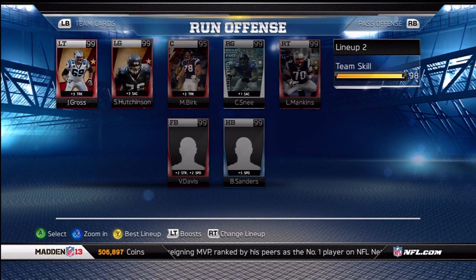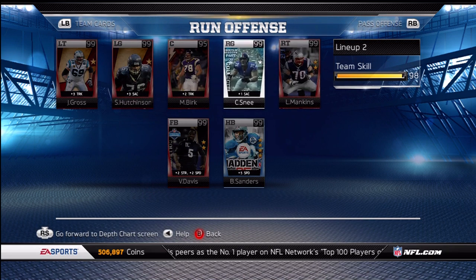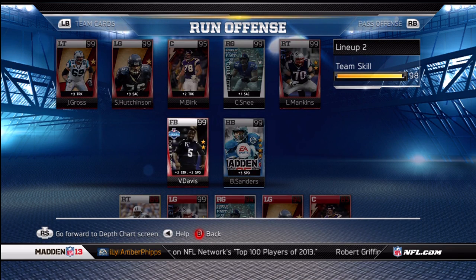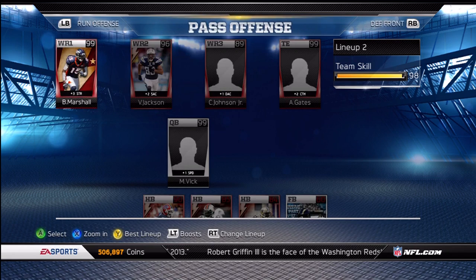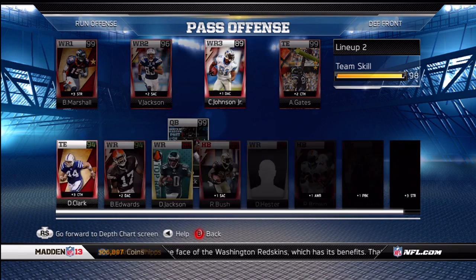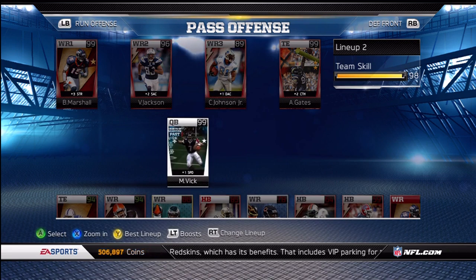As you can see, I've got Gross, Hutchinson, Matt Burke. There isn't really any other tackles I can get. I guess I could get the Jake Long, but I don't really want him. Halfback, I want my Barry, but I do have McGahee, Ronnie Brown, and Reggie Bush. Wide receivers, I've got Brandon Marshall, Vincent Jackson, Megatron, Braylon Edwards, and Randy Moss out there.